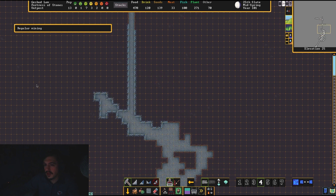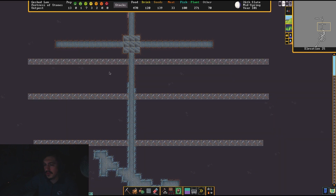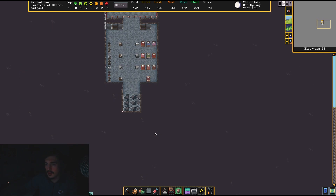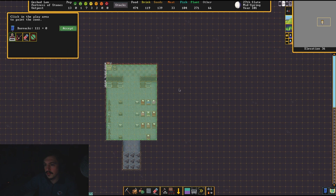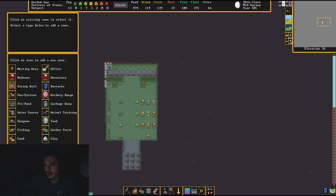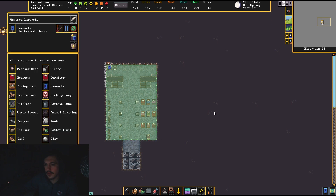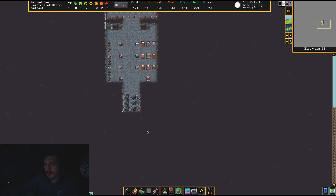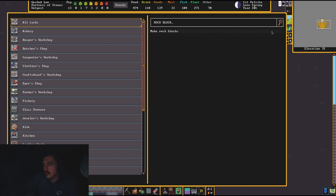Let's go ahead and cut in some exploratory mining shafts here — let's just see what's in this area. It didn't get my stockpile, that's annoying. Let's just add that in — there we go. Rock blocks completed and we still have a ton of blocks. We need more rock blocks — let's do another 50.